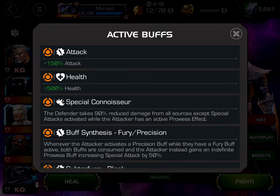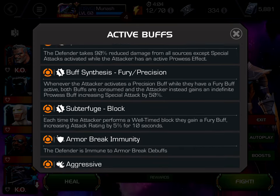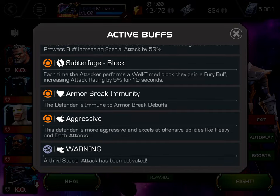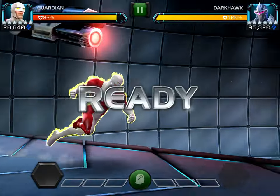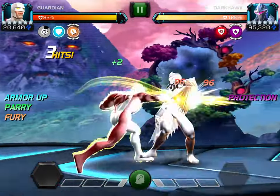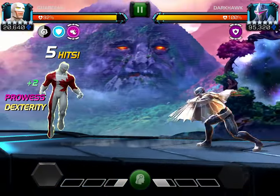Pretty straightforward fight with Guardian. Two special one, special two rotation. I was hoping that would take him out with all the prowess but it was not quite enough so I had to do one more special two after that. I really like Guardian as a Darkhawk counter, largely due to that special one. It used to be a bit annoying back in the day but with Guardian I can just parry it and get a bit of power without taking much damage.